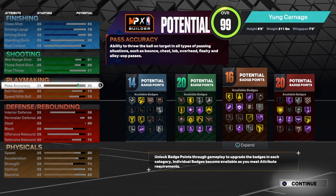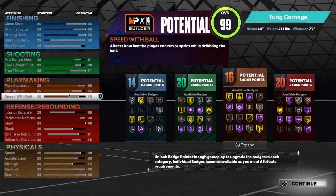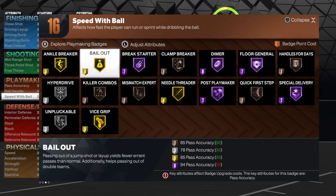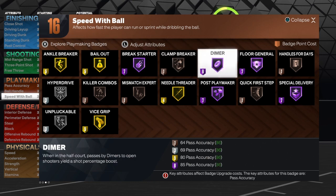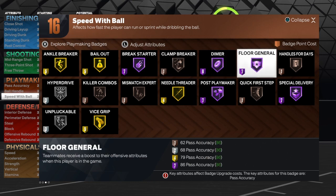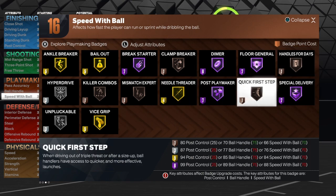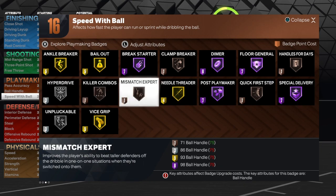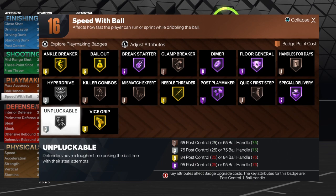You have 16 playmaking badges with an 86 pass accuracy, a 75 ball handle, and a 70 speed with ball. That 86 pass accuracy is what makes it a diamond build. You have gold ankle breaker, gold bailout, hall of fame break starter, bronze clamp breaker, dimer, flow general, special delivery, post playmaker, hall of fame handle for days on bronze, quick first step on bronze, needle threader on gold, mismatch expert on bronze, killer combos on bronze, hyperdrive on silver, vice grip on gold, and unpluckable on silver.